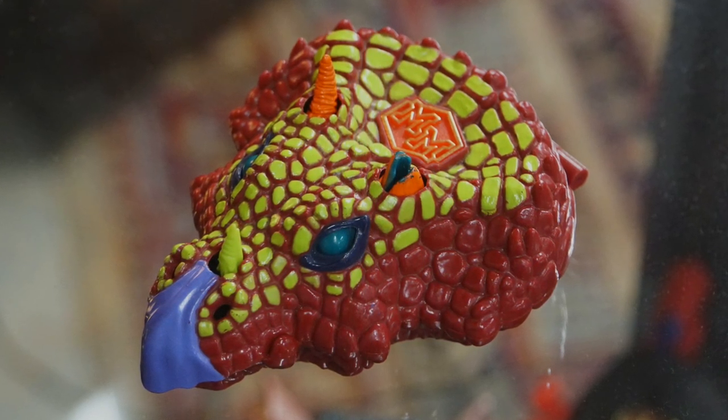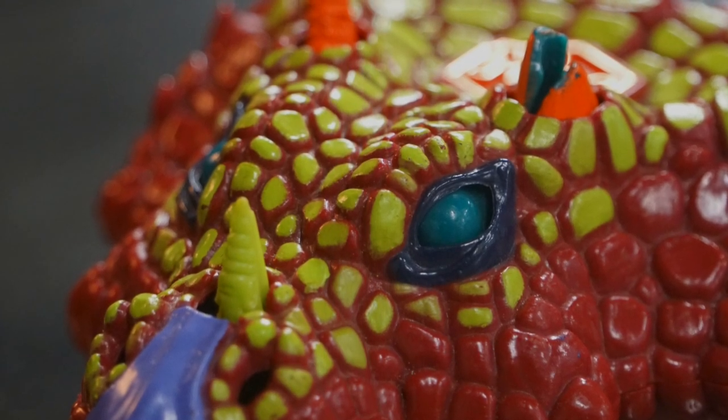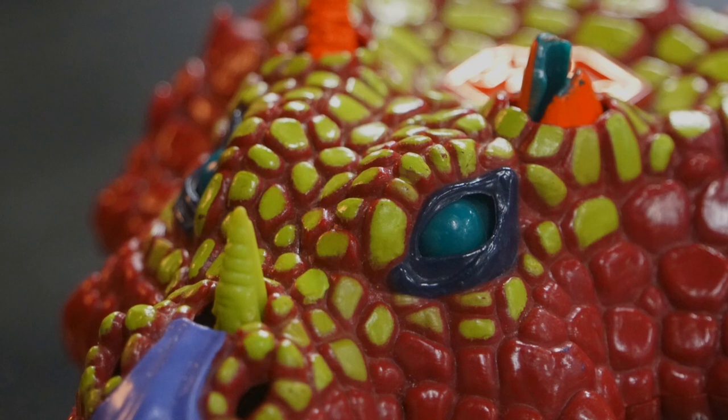One thing they did really well: on the Doom Dragon, the eyes when you open up the playset are actually part of the interior. They upped the game here — the horns are part of the inside of the interior as well as the eyes, and we get a look into the playset through the nose slits. So yeah, let's go ahead and open up Dino Lab.